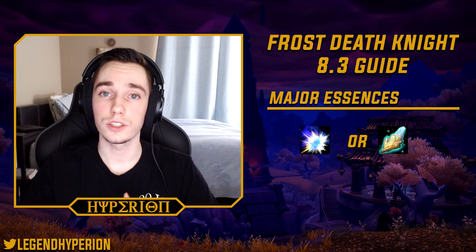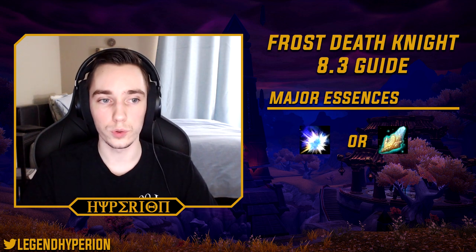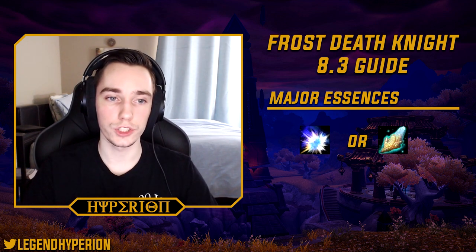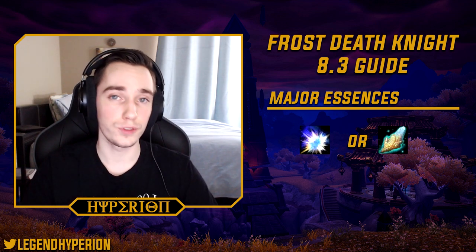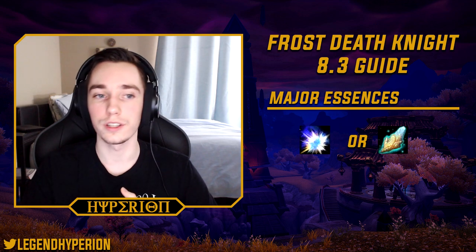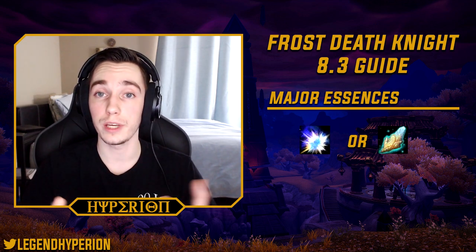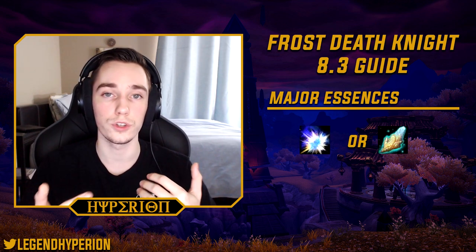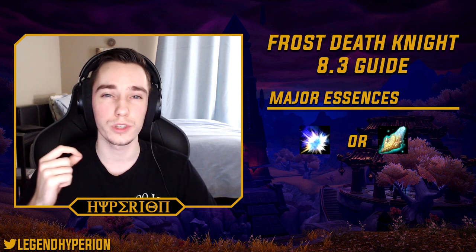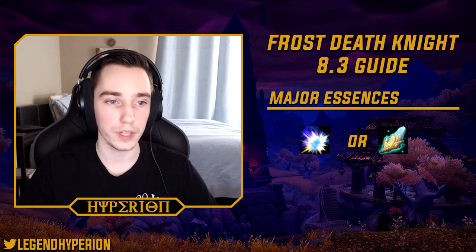Okay, next let's talk about essences. In your major slot you basically have two options. Blood of the Enemy is your go-to in most situations, but only if you have rank 3. Blood of the Enemy is a great major essence because it syncs up with your Pillar of Frost and Breath of Sindragosa, and it allows you to do so much damage in that 10-second window where you have the extra crit.